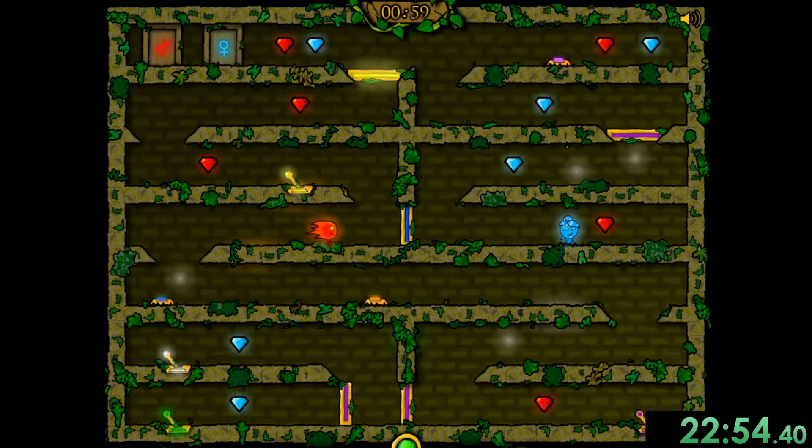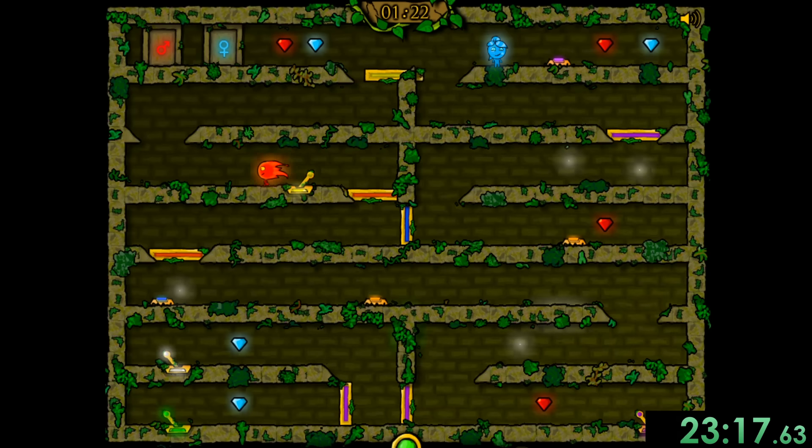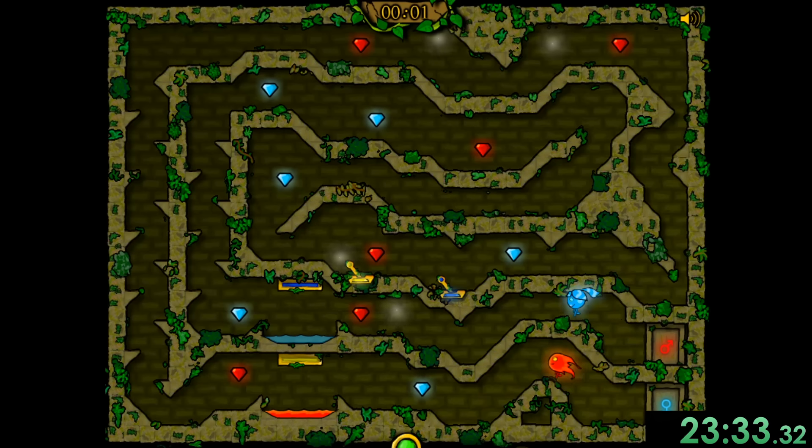We can get our boy back up here and then he can be on this side to deal with all this. He can go ahead and hit this purple button. I really like this level as a puzzle thing, but as a speed run, this is a really long one. I'm finally starting to memorize which one uses the arrow keys and which one uses WASD, at least a little bit.